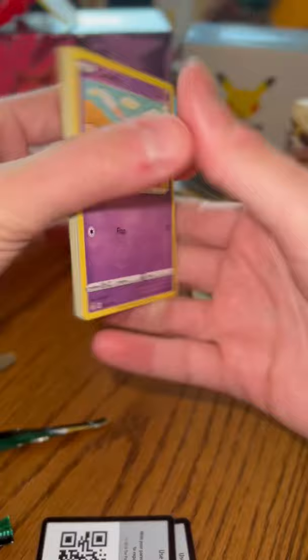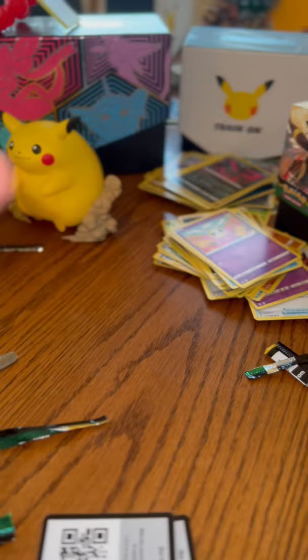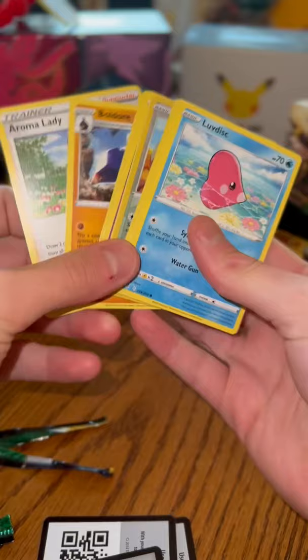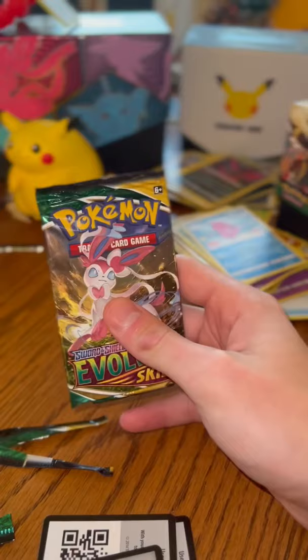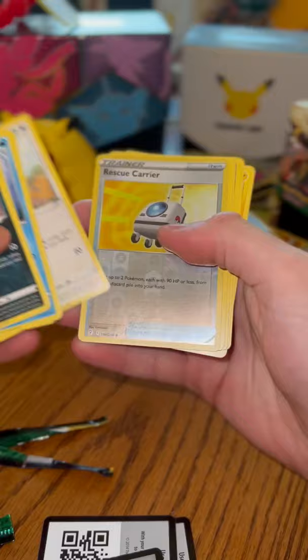Shooting through this pack — bada bing bada boom. Altaria is the rare — it's non-holo, which is interesting, but I think it's cool. Down to pack number third-to-last. Another one — QR code for you guys. The rare is a Tropius — flying high in the sky, you know what I'm saying. Two packs left.